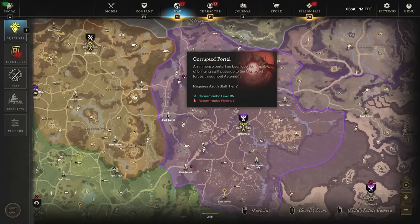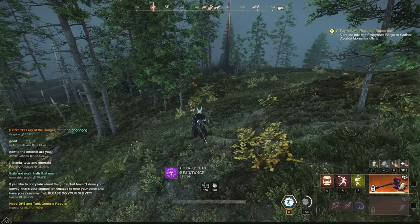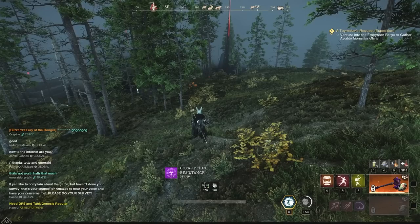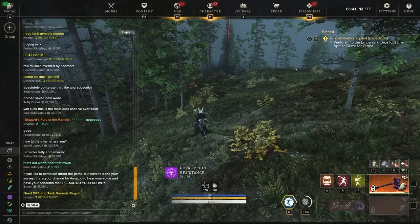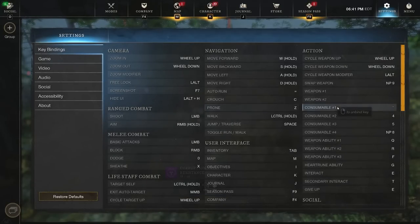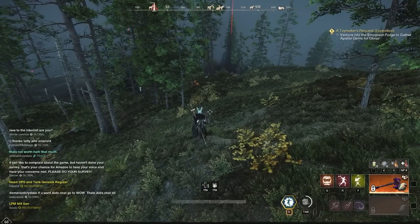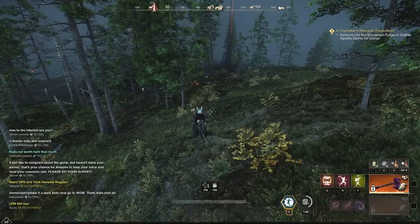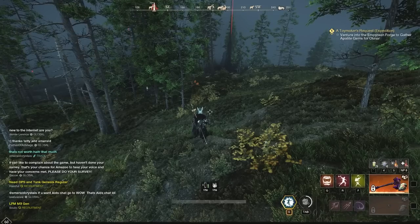The next tip is related to combat. By default, to swap between your primary and secondary weapons the keybind is 1 and 2. There's a much easier way to quickly swap between weapons. Go to Settings, then Key Bindings, and change weapon one and two to nothing. Then change swap weapon to whatever key you want — I have it on NP9 on my mouse, so I press one button and that same button swaps my weapons. This makes things a whole lot easier and is a much more efficient way to swap weapons in combat.